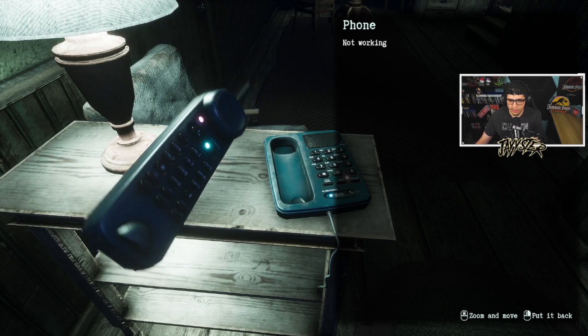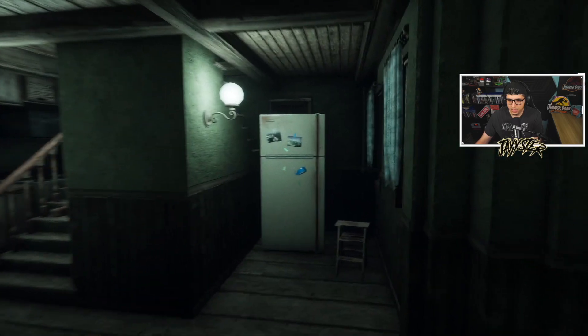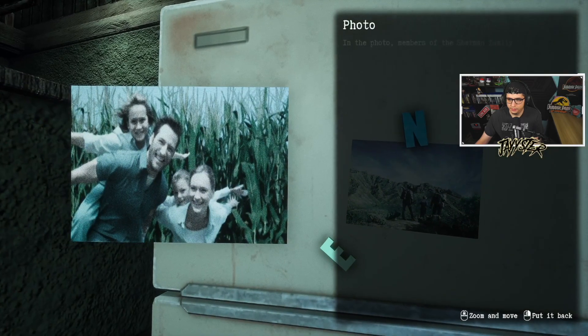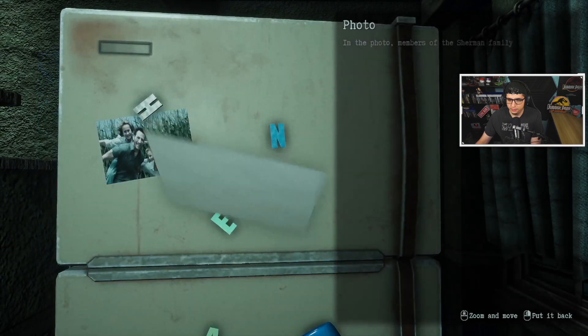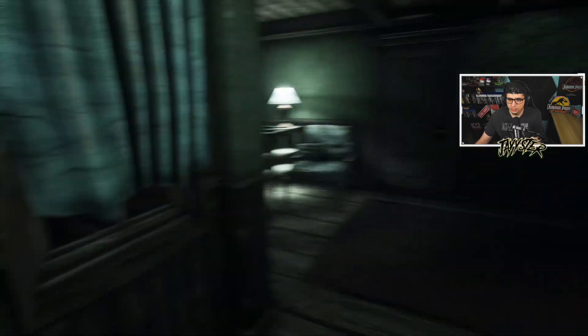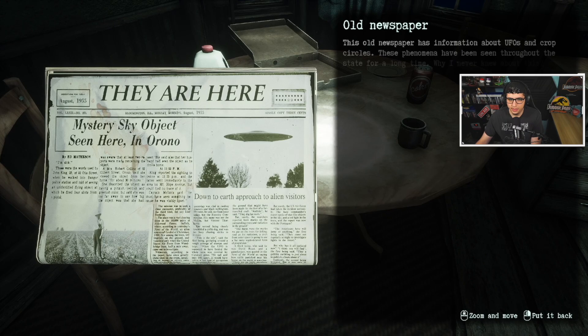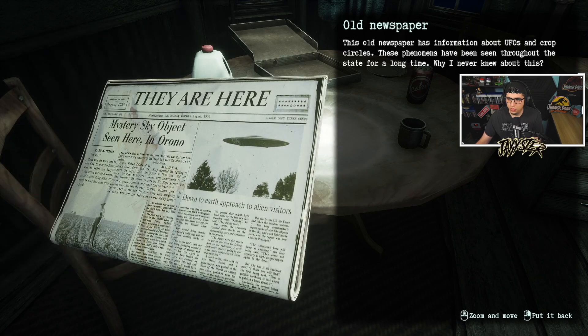Got some weird signal coming in here — some alien activity. Locked door. A little photo of the family — members of the Sherman family. Old newspaper: 'They Are Here. Mystery Sky Object Seen.' This old newspaper has information about UFOs and crop circles. These phenomena have been seen throughout the state for a long time.